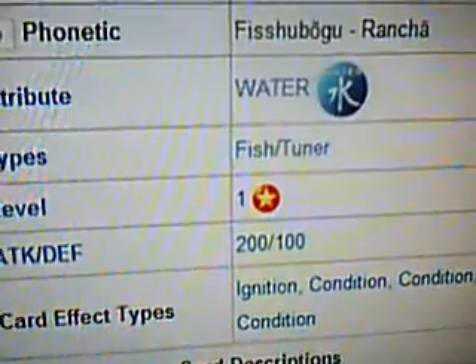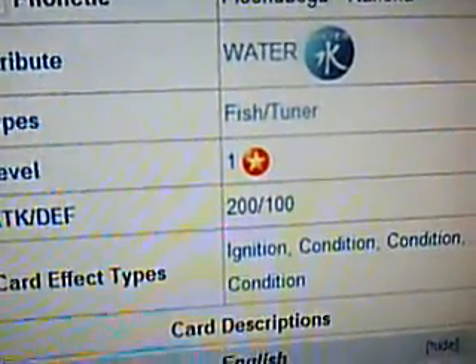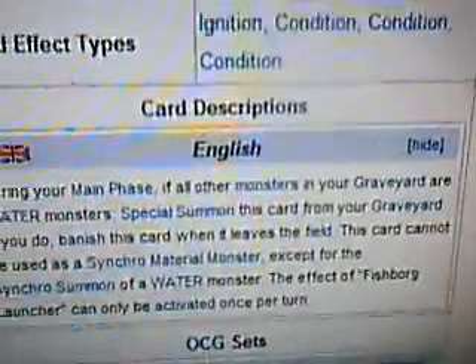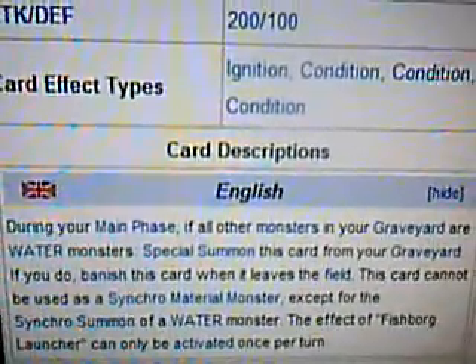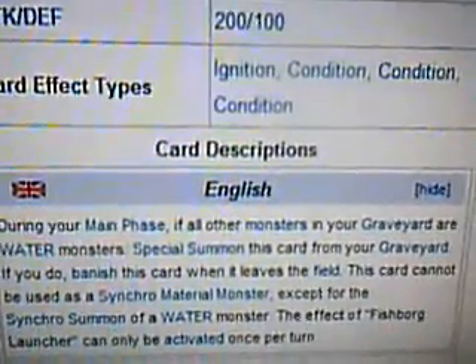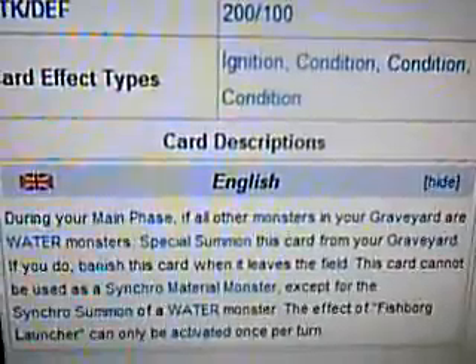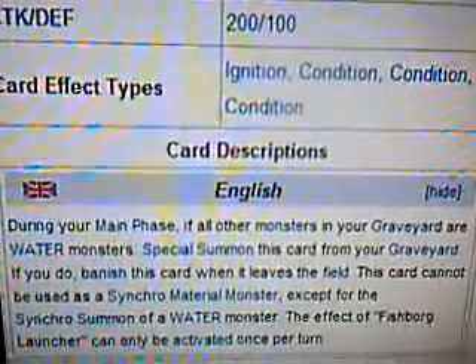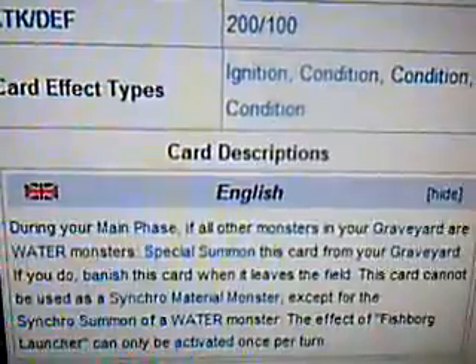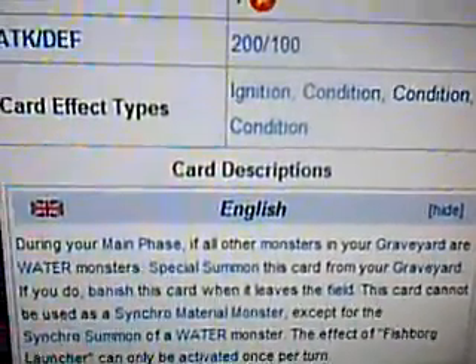It's a Water, Fish, Tuner monster, Level 1, Attack 200, Defense 100. The card description reads: during your Main Phase, if all other monsters in your graveyard are Water monsters, you can Special Summon this card from your graveyard. If you do, banish this card when it leaves the field. This card cannot be used as Synchro Material except for the Synchro Summon of a Water monster. The effect of Fishboard Launcher can only be activated once per turn.